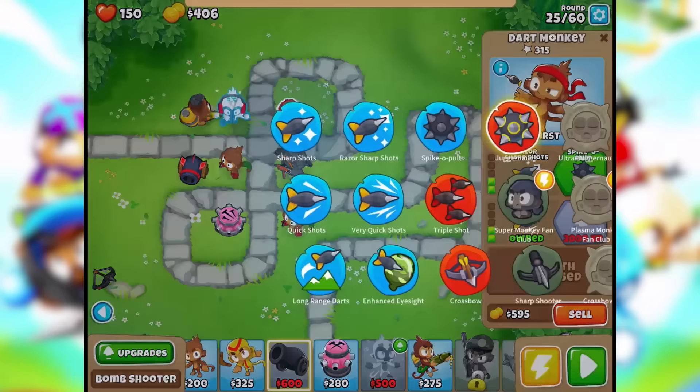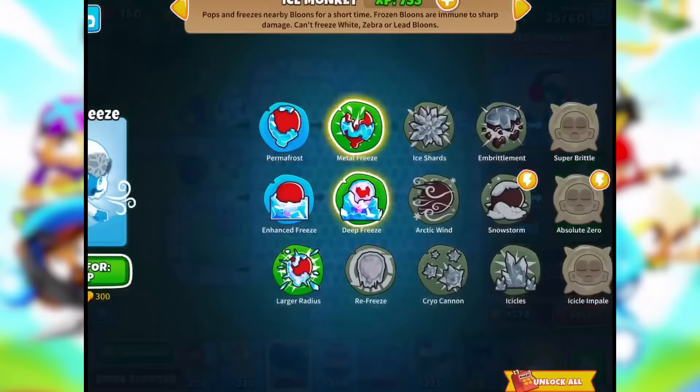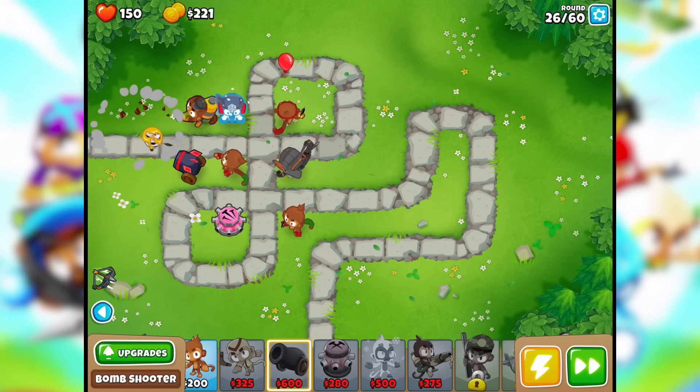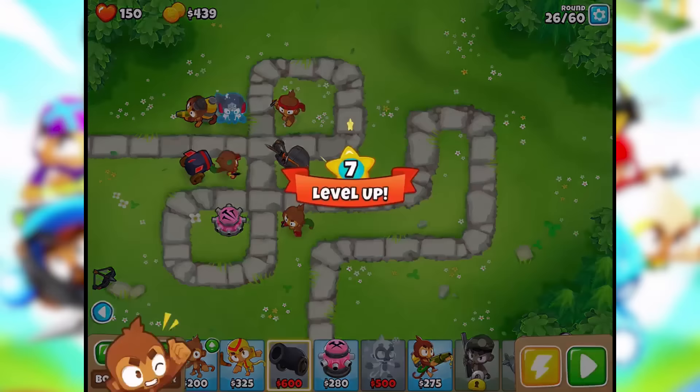What about the dart monkey — anything new for him? Nope. Anything new for the ice guy? Metal freeze — can freeze and pop lead balloons. That sounds good. Larger radius — sure, self explanatory. I gave him metal freeze, we're down to 100 cash. Level 7 — we're handling this pretty well.